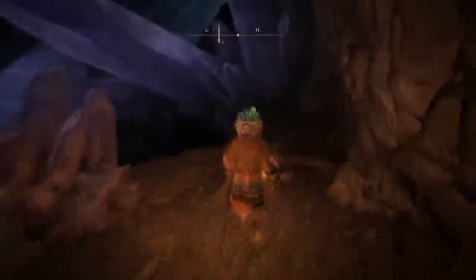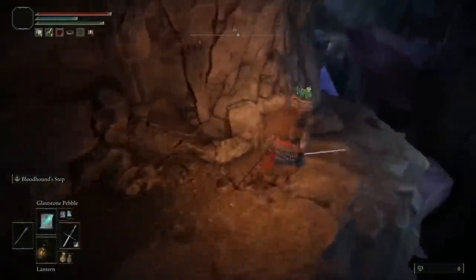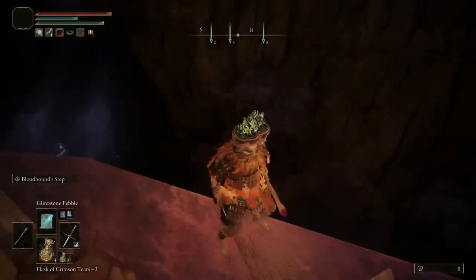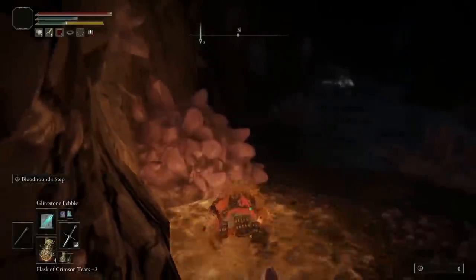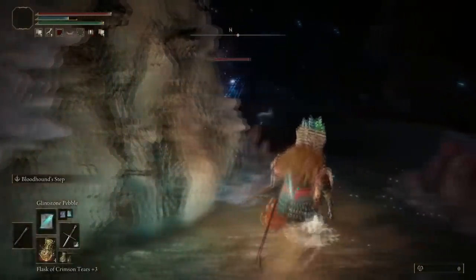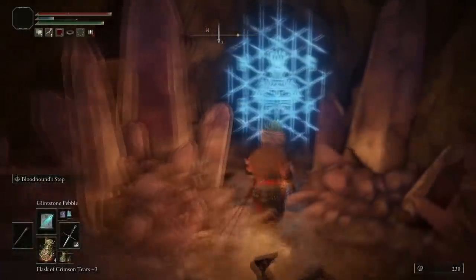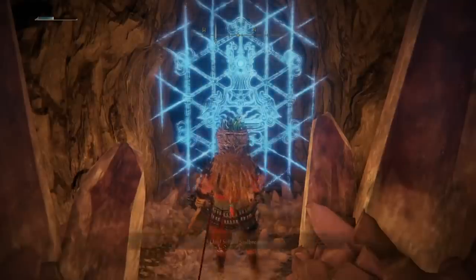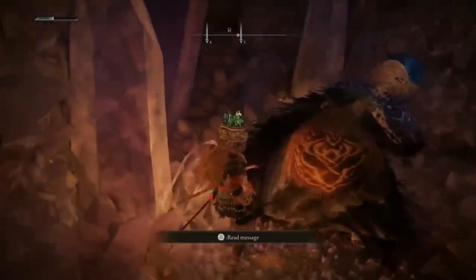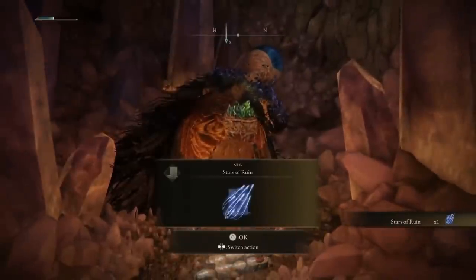Be careful right here because you are going to have to scale through the crystals and jump down quite a large hole, so you need to make sure you scale them properly. Once you have scaled them and made your way down, there will be a sorcerer at the bottom. All you have to do is take that sorcerer out and you'll be able to use the key to unlock the doorway. Hide behind the rock surface on the left-hand side if you're a ranged character, as these mages can fire off their magic quite quickly. Once that's done, input your key to remove this blue luminous door. We make our way through and obtain something else — the Stars of Ruins.